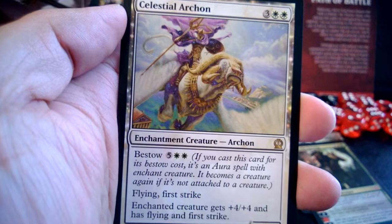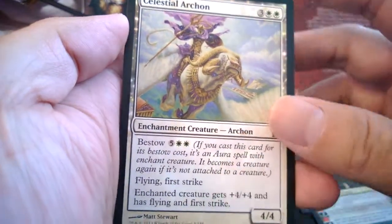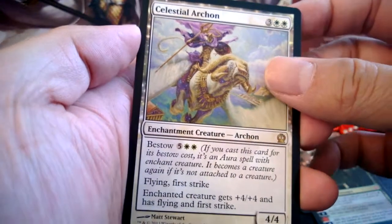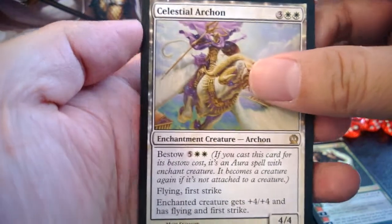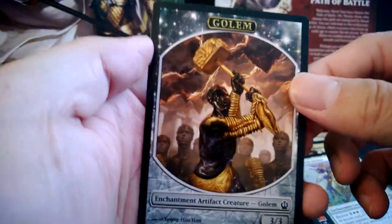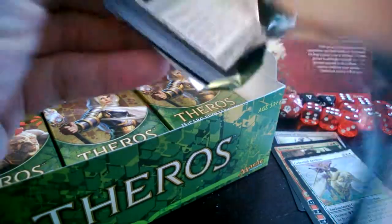Celestial Archon is the white intro pack foil, I think. Expensive bestow at seven mana, but flying and first strike. As a creature it's a five-four with first strike and flying — that's pretty good. We also got the Golem token. I love the little stars in the border.